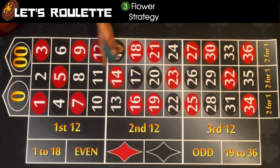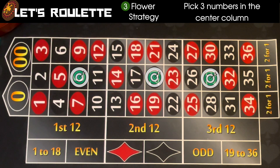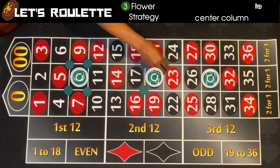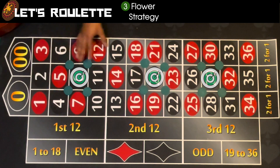Start with three numbers in the middle column — I'd avoid 2 and 35 because it won't work for this. So I'm going to go with 8, 20, and 29. Then from there, you're going to play the four corners around each of those numbers.